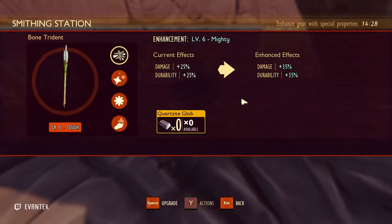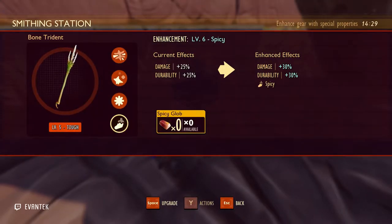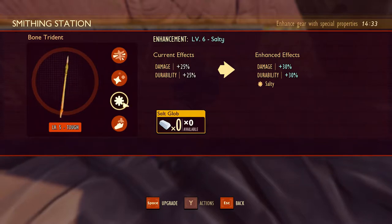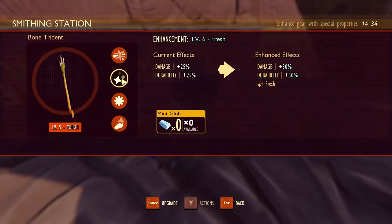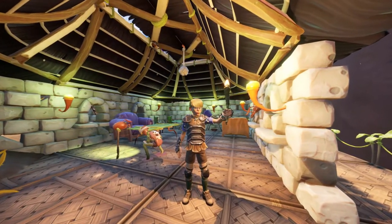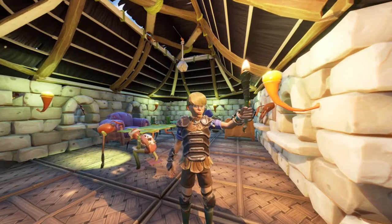For any other weapon you can choose which direction you want to upgrade it. There's also the mighty enchantment path, used in one of the weapons just mentioned and in any other weapon where you want to go for max damage without any extra affixes. Before we start testing creatures, let me explain how the test will be conducted.